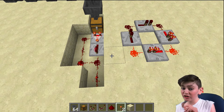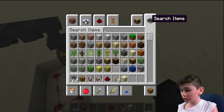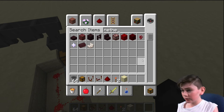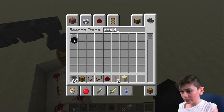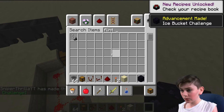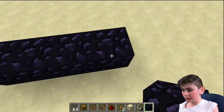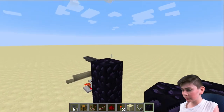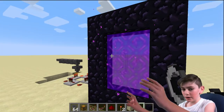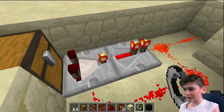Mind you, comparators do use quartz. So you must have gone to the Nether, which as you all know — or should know — you need obsidian and a flint and steel, or some sort of fire, to light it. Inside the Nether, you will find the wonderful quartz, which can be used to make this wonderful device over here.